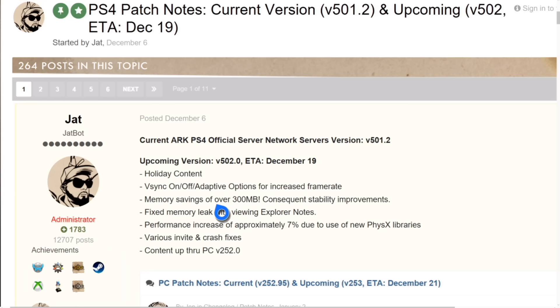We've also got some fixes and bug fixes. VSync on or off adaptability options for increased frame rate — so for people on the PS4 Pro this means you can adjust your high frame rate settings. You've also got the same memory saving fix as Microsoft, saving over 300 megabytes, and fixed memory leakage when viewing explorer notes. You're also getting the performance increase of seven percent, same as Xbox.